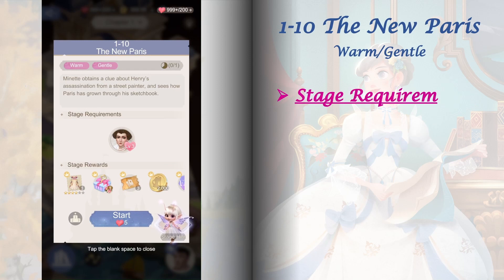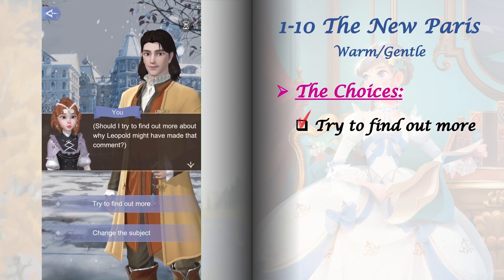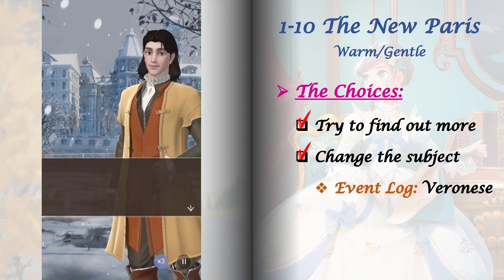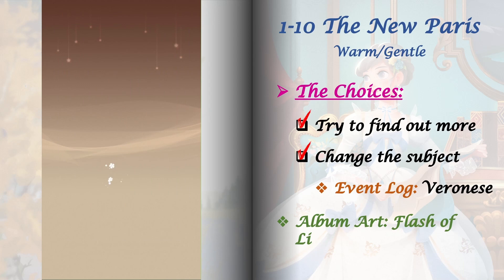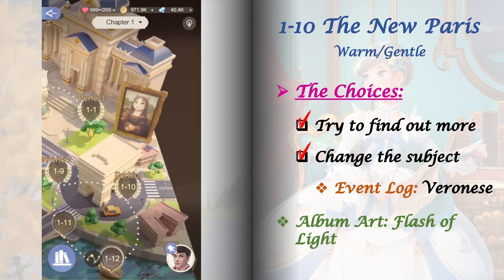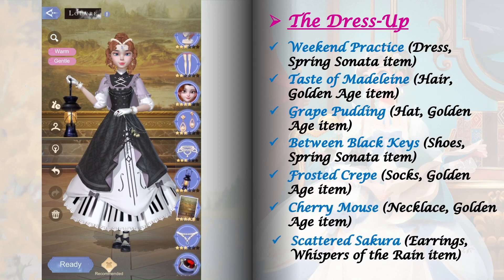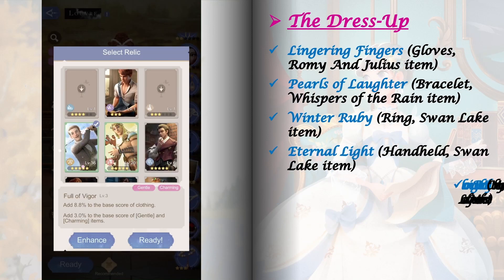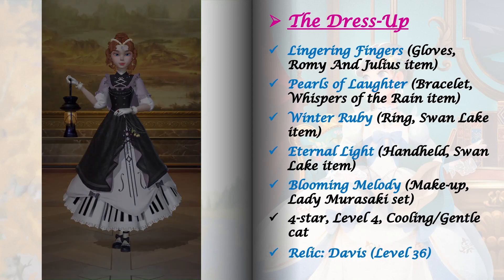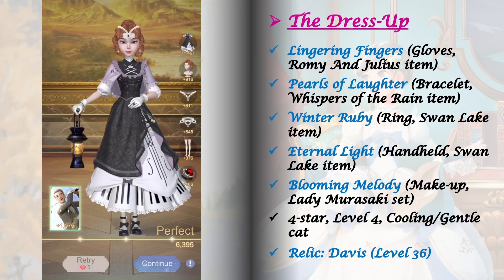Stage 1-10 requires Marie de Medici's goodwill raised to level 3. This stage has only one set of choices — they don't affect future stages, but there is an event log that will only unlock if you choose 'Change the subject.' Clearing the stage will also unlock the album art Flash of Light. For the dress up, we have to get a perfect clear because its blueprint reward is needed to craft the required item in stage 1-14. For the relic, I'm using Davis level 36.